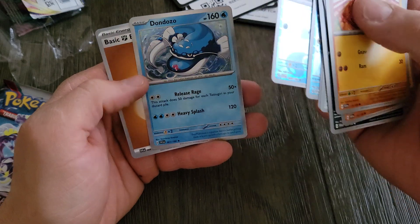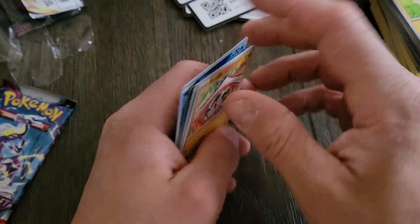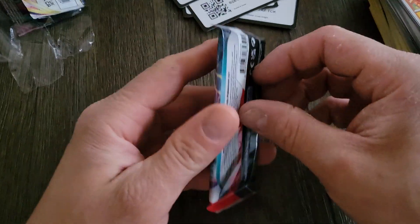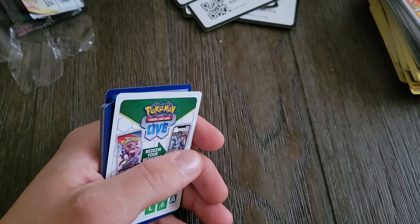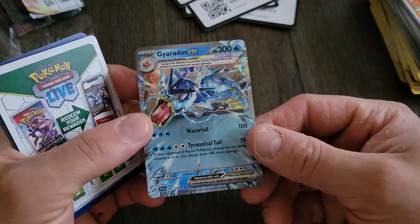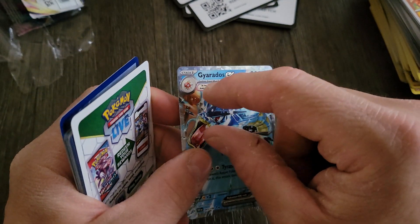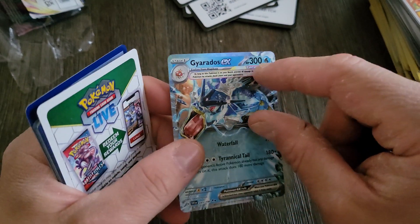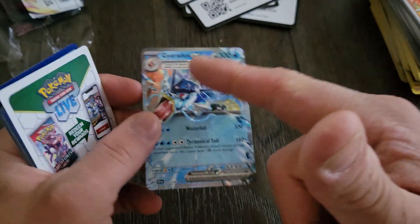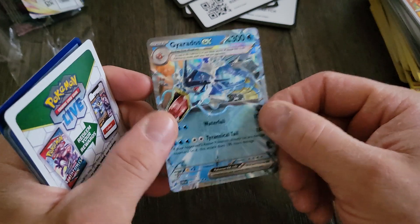Don Dozo — never heard of you. You got a single star rare, commons. These cards do feel like a better quality — more thick, more sleek I guess. The artwork gives like more of a pop to it. It's not like a full holo — I want to say it's like the same holographic pattern but dispersed and spread around the whole card, like all these are just dispersed from this little area, if that makes any sense.